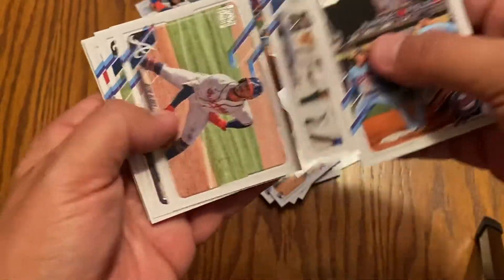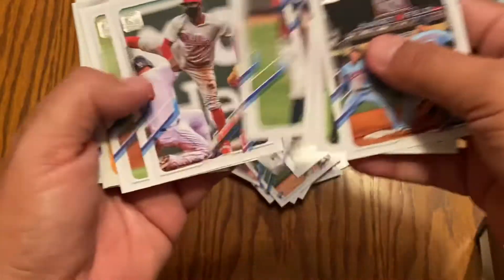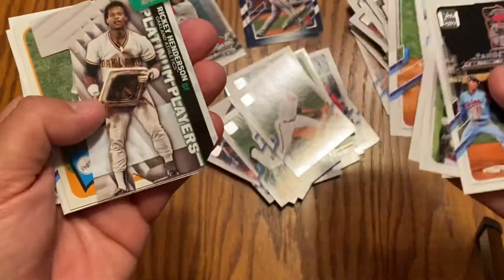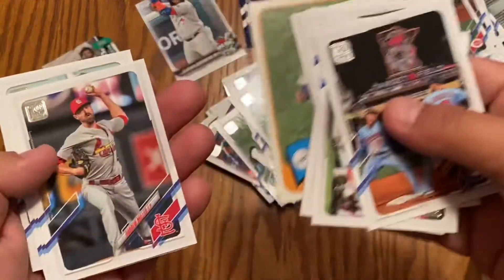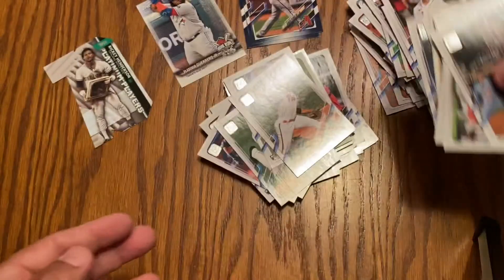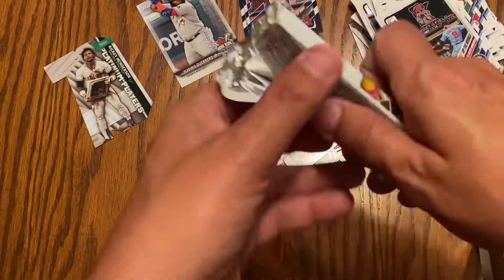Good luck to me. There's a Reds team card — finally got a sideways card, not that I'm complaining because that's probably my least favorite. Is that Rickey Henderson's 70th rookie? No rookies in that pack. So maybe there wasn't.